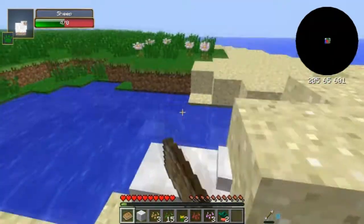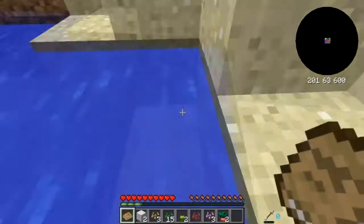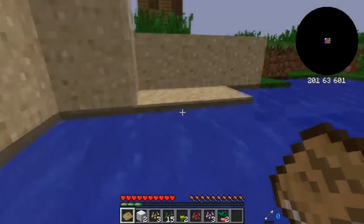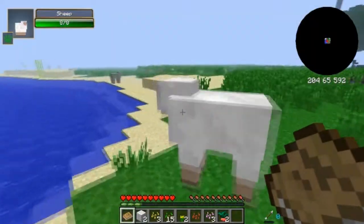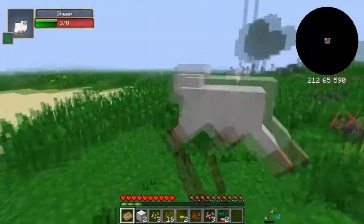I might actually make a sword to do this, otherwise the sheep are going to keep running away. You can probably just hear me clicking away there. I just picked up a heart — a heart fell from the sheep! That's two bits of wool — let's go to the third and then let's go find some trees and some wood.